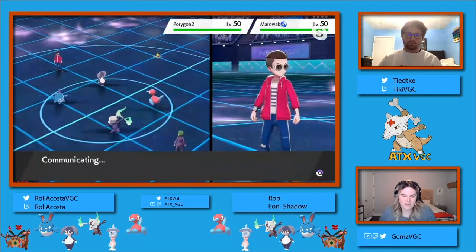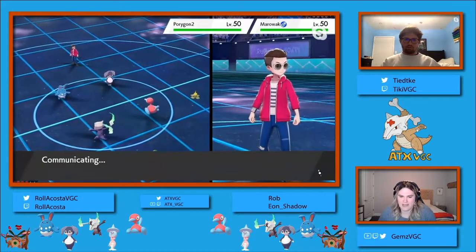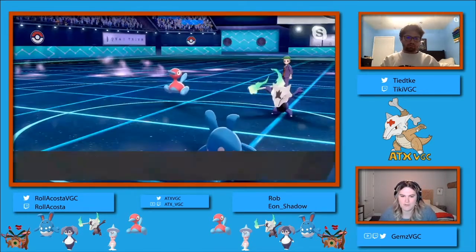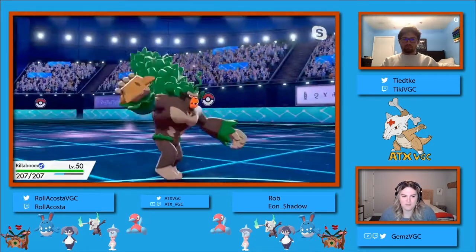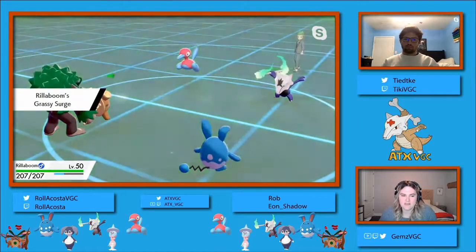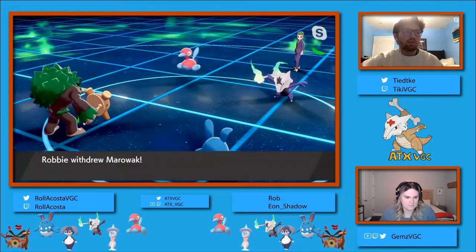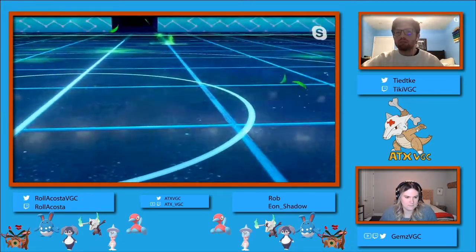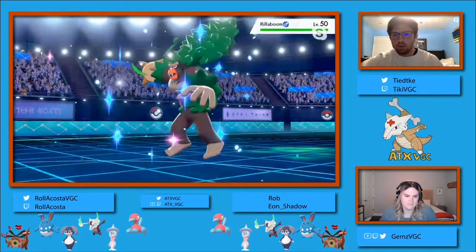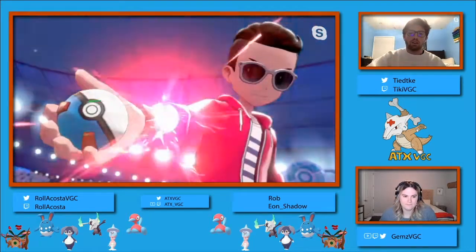Given Azumarill's kind of middling speed stat at 50, it really can operate in or out of Trick Room. A bulk of the Trick Room sweepers operate around 40, so you're not terribly slower than them, and you can be in a decent position outside of Trick Room against most Trick Room teams. Especially as the format has progressed away from things like Incineroar and Rhyperior and more towards Tyranitar and Primarina, which are based around 60 and 61, the Azumarill can actually function super well in Trick Room.